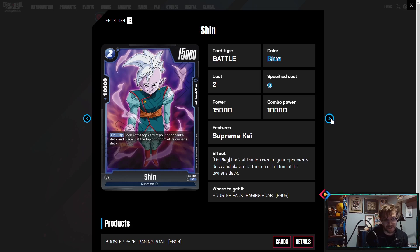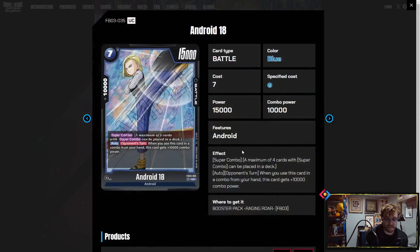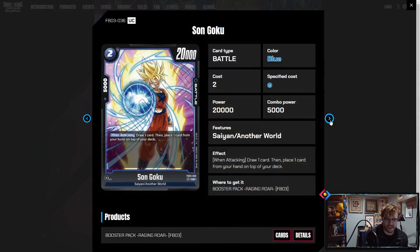Two-drop Shin: look at the top card of your owner's deck, play it at the bottom of the deck. That's really interesting — in the mirror this could be a really cool card in blue mirrors, or AngelKu mirrors — that sounds pretty cool too. Just being able to bottom-deck a really powerful card and your opponent can't get it back is really good, because there's no shuffling in this game. We also have an Android 18 super combo.